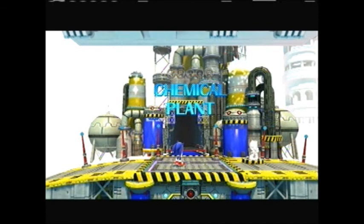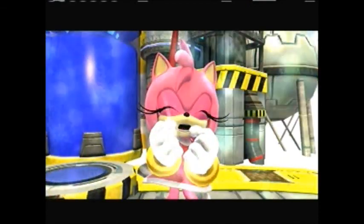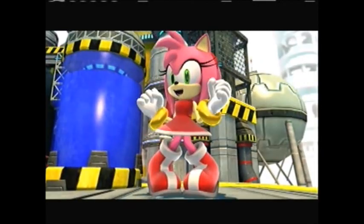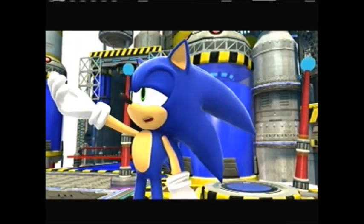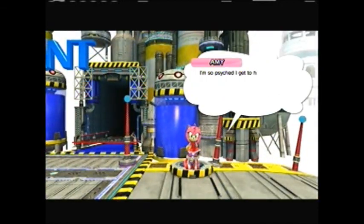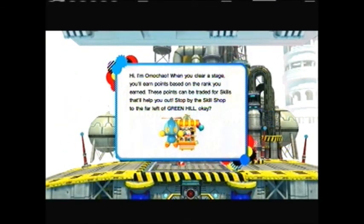The silhouette looks like Amy. Yep, we saved Amy. You saved me, Sonic. I was afraid I'd never be able to flirt with you again. I'm gonna throw you back in, bitch! I don't like you, Amy.